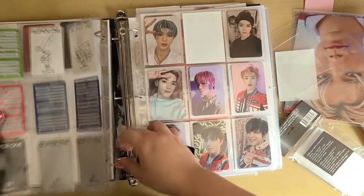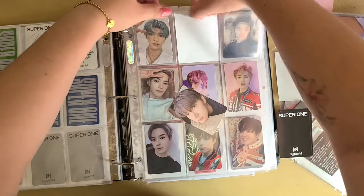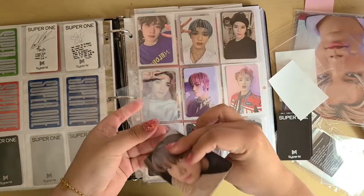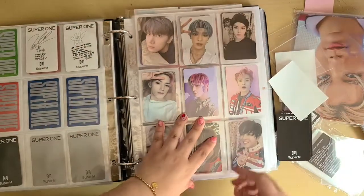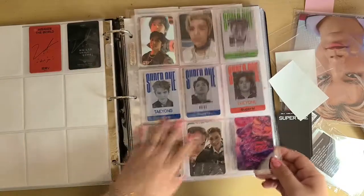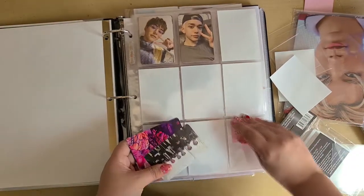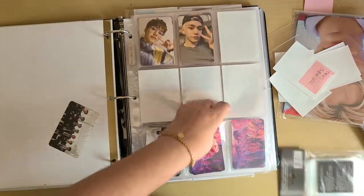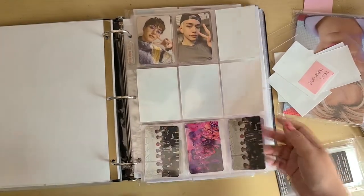Later I have my Taeyeon page and I'll put his Super M photocard there, but I don't know if it makes sense. I think I might put Ten in here, and I'll probably rearrange the whole thing because NCT 2020 is coming back and I want to collect Taeyeon for sure. I have these three group photocards and I'll just put them on the bottom for now. It's not the best setup, but I tried my best.